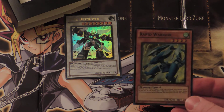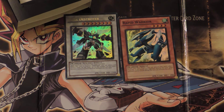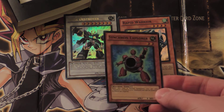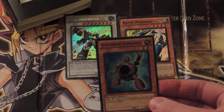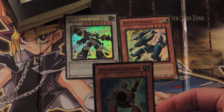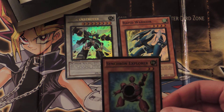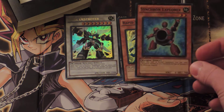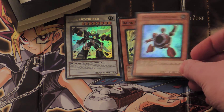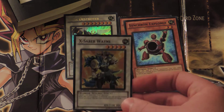Rapid Warrior. Synchron Explorer — when this card is Normal Summoned, you can select one Synchro Monster in your Graveyard and Special Summon it. It's a Factor Negator. Interesting. And it's not a tuner, so that actually sounds like a really, really nice combo for Synchro Summoning.